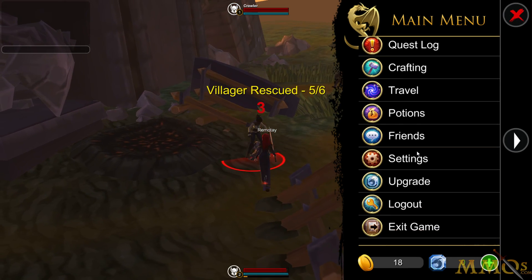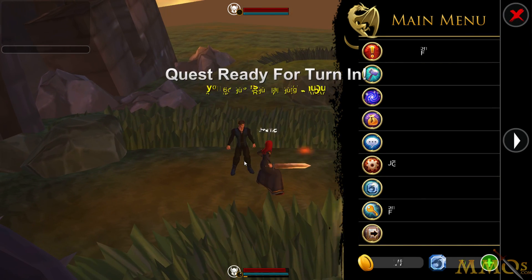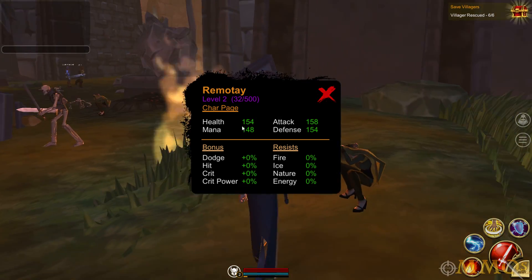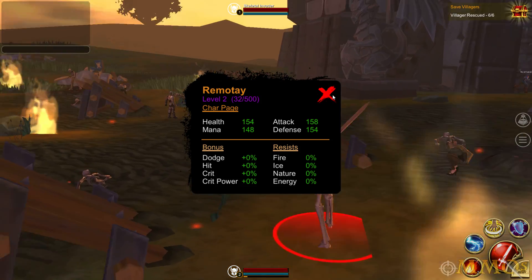Inventory, quest log, travel, potions, friends, settings, upgrade — so maybe the progression is more item-based where you get better gear. We do have levels down over here — we are a level two character. And oddly, individual classes don't seem to be leveling — we just level ourselves and access every class.